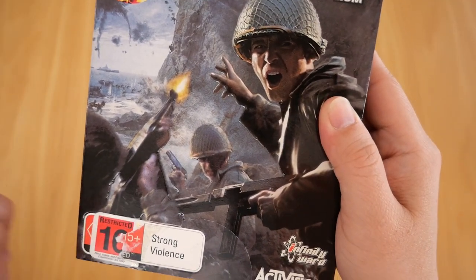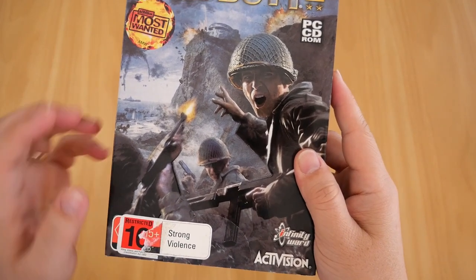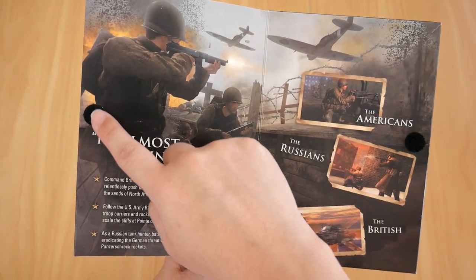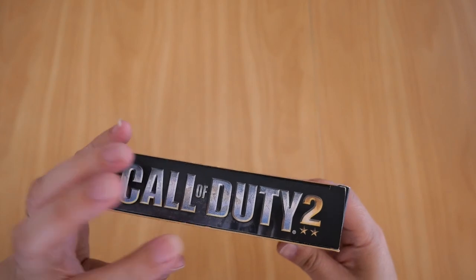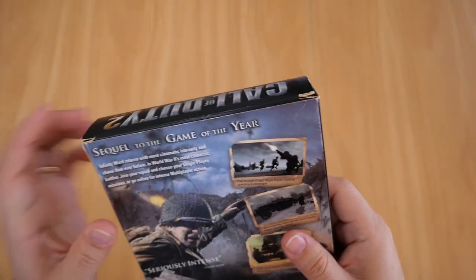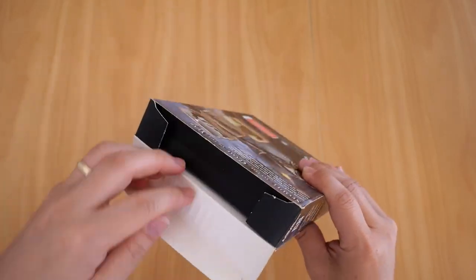I also ripped out the restricted sticker at the bottom. Now here's something odd — the seal stickers are actually sealing the front flap of the box. The box has a flap at the front held together by velcro, and the sticker seal is protecting that front flap rather than the contents of the game itself. There's no sticker for the actual game, so I'm not quite sure what's going on there — it's just odd.